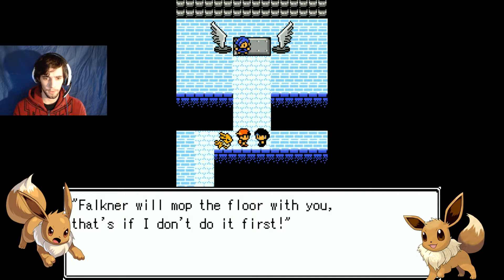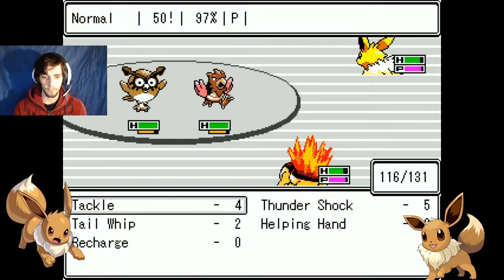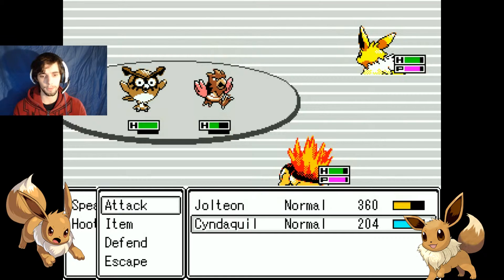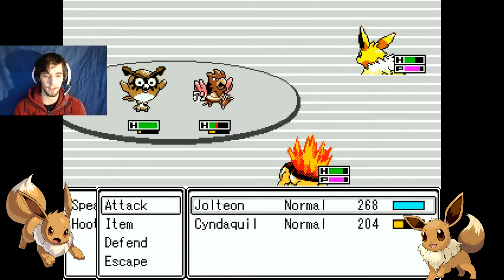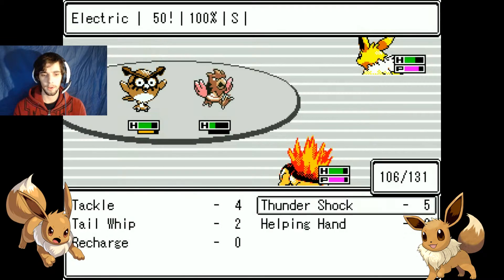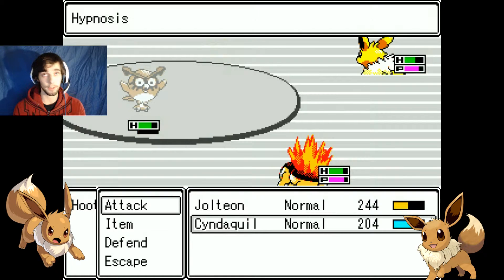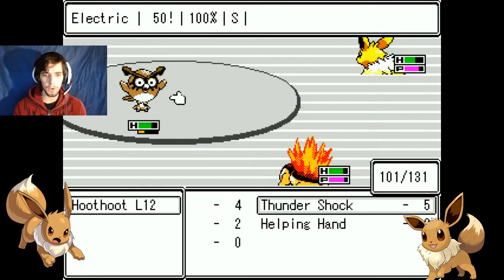Yeah, I know I'm really strong. It's because I have a frickin' electric type with me. I've kinda got the advantage here. Falcon 4 review. That's if I don't do it first. So we'll go for the Spro this time, because who's part psychic type. I can't remember exactly how... back in the old Gold and Silver versions, it wasn't actually classed as a flying type. It was just a psychic type if I remember rightly.